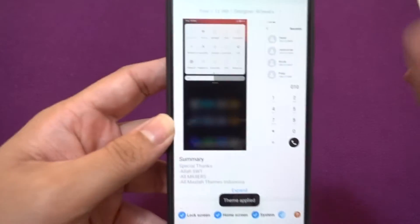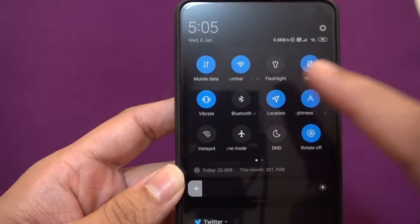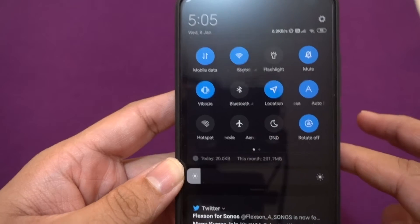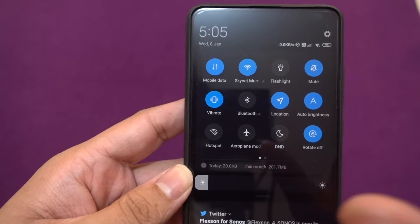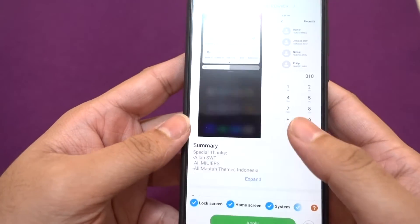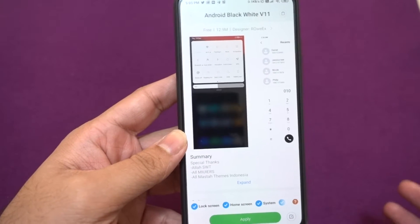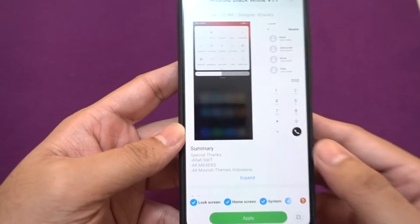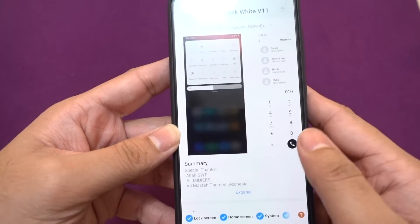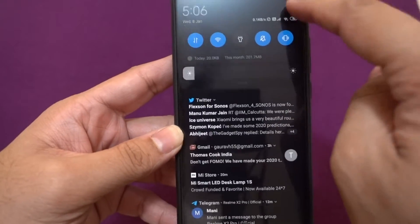As soon as I apply this theme, with dark mode enabled, you can see the design for the toggles is basically the stock Xiaomi design when dark mode is on — it doesn't show the design the original theme designer intended. Many themes require the designer to adopt system-wide dark mode. Fortunately, some themers have started to adopt it, and the Android Pixel 4 Dark theme is one of them.